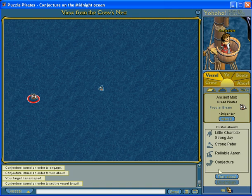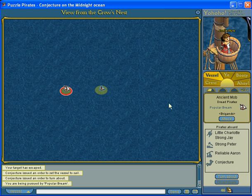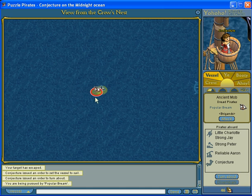This is a B-Nav tutorial. I'm going to do the basics, and right now I'm going to fight a cutter of dread pirates — they're red, so this will be fun.